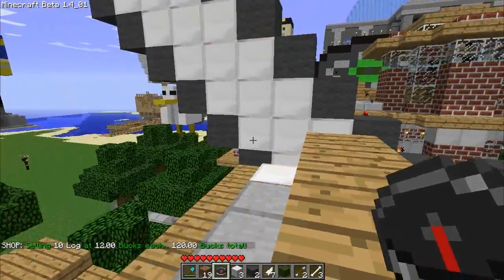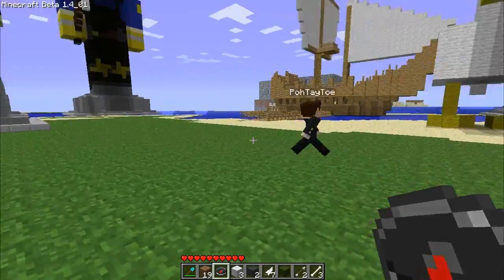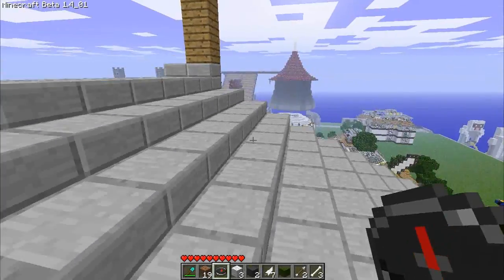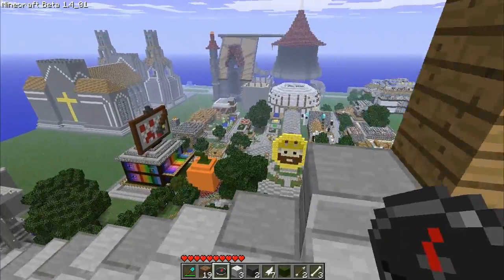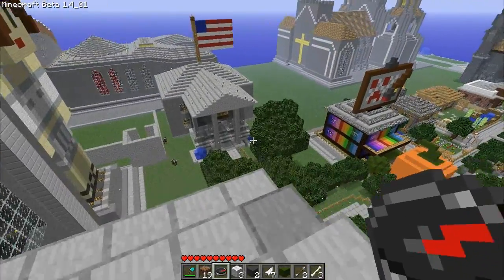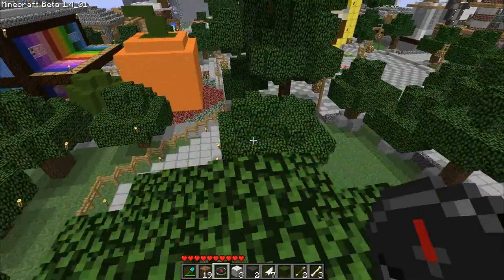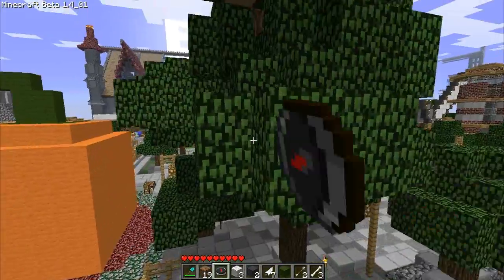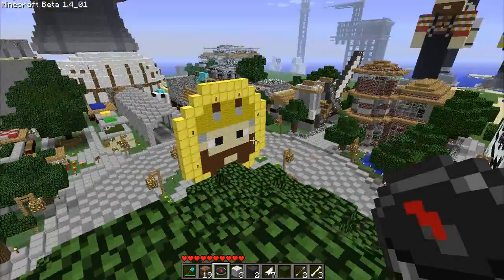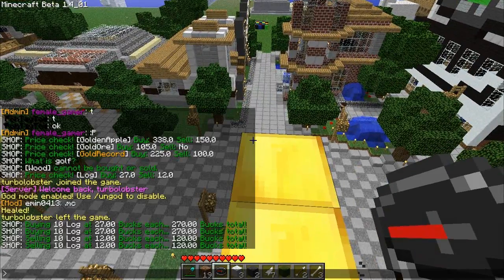Tip of the day: now that we have wolves, it's very easy to kill monsters for money. If you're a wolf person, get five or six wolves, go out at night, dominate some skeletons and spiders, and sell that for a large profit. Enjoy playing on the server, guys, and for those of you who aren't on the server, feel free to check it out - there's a link to sign up at minecraft500.com. See you guys.